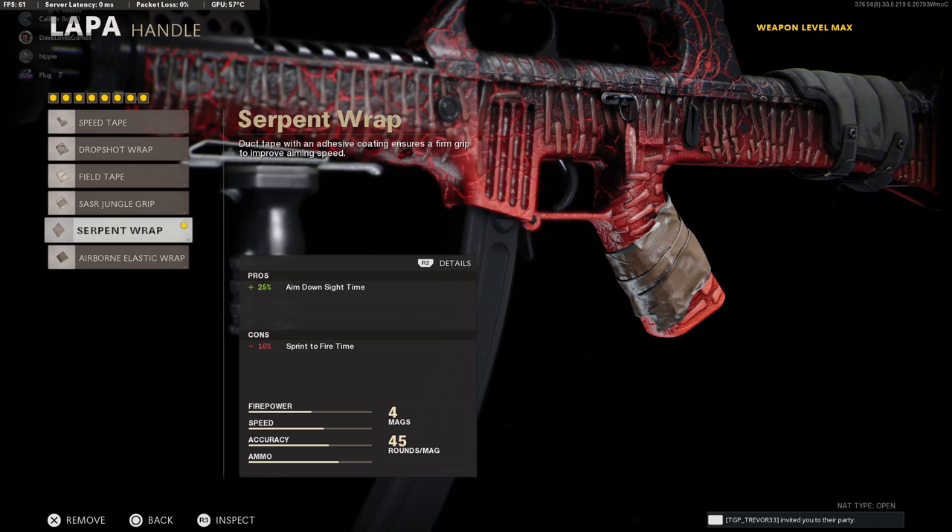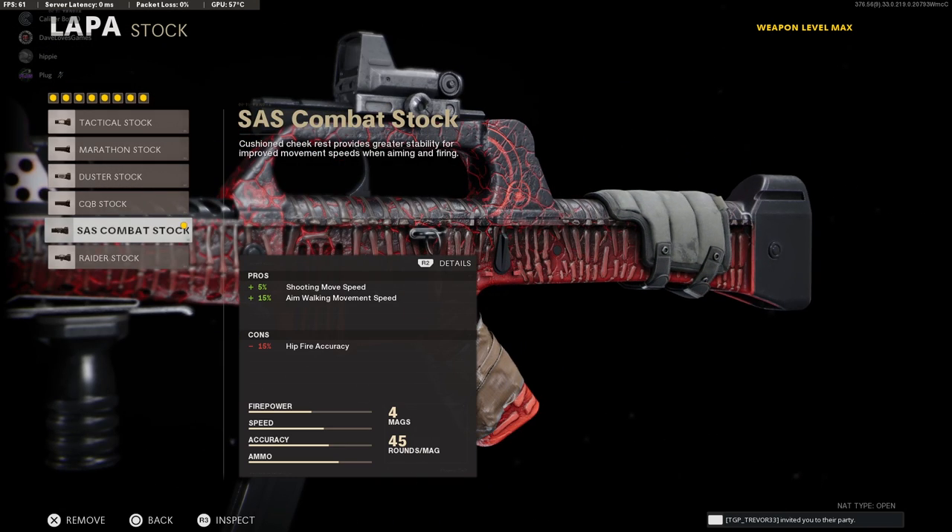Next for the handle, go with the Serpent Wrap like usual for a nice buff to ADS and minor sprint to fire penalty. And lastly, take the SAS combat stock for the added speed while down your sights and shooting.